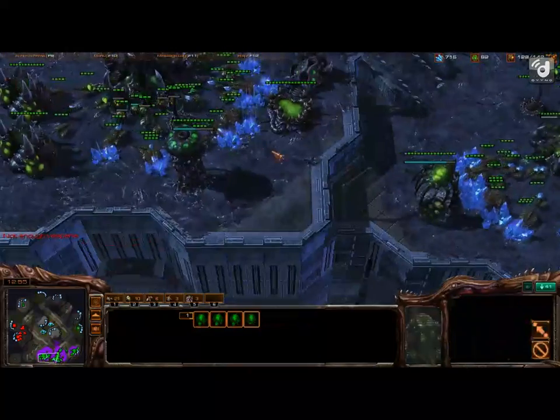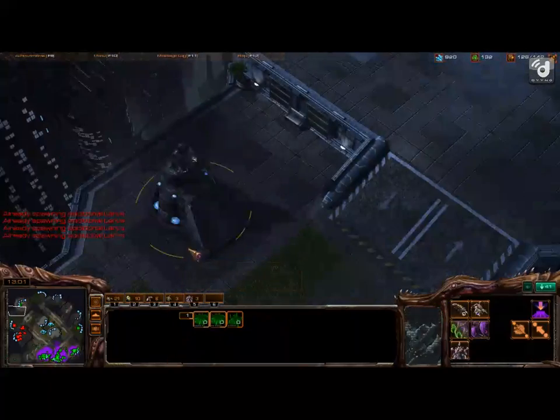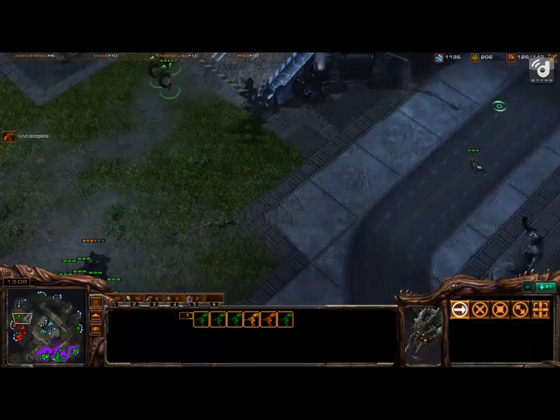We require more Vespene gas. Pull your Mutalisks back so you can group them up with the ones that are spawning.